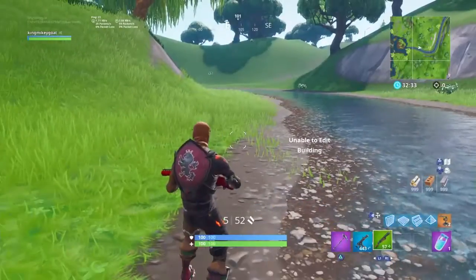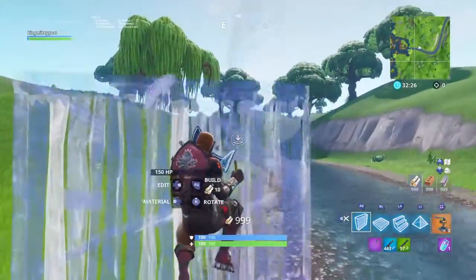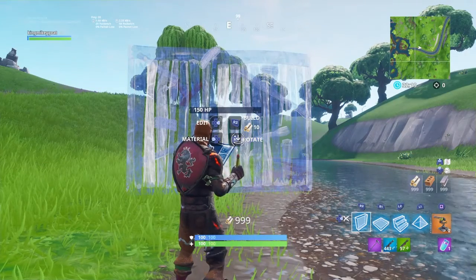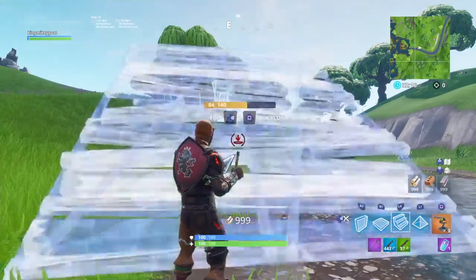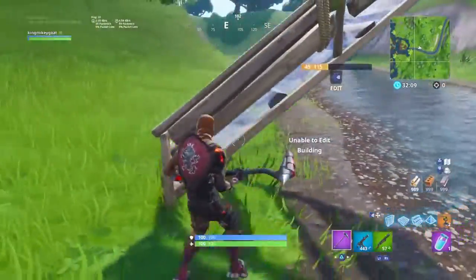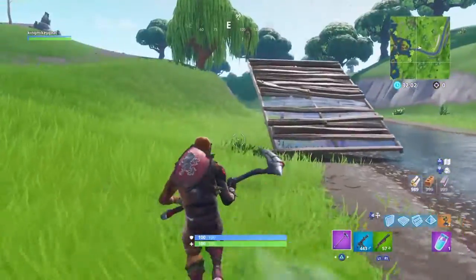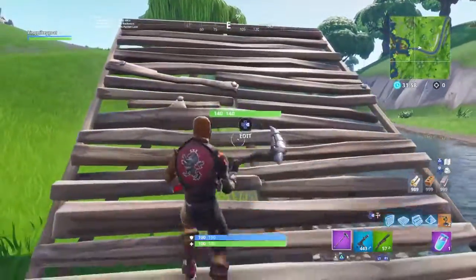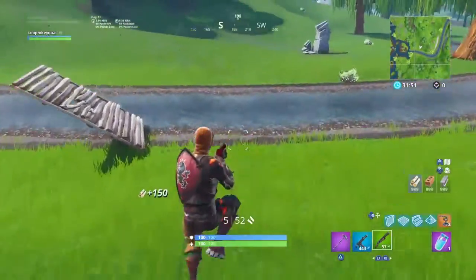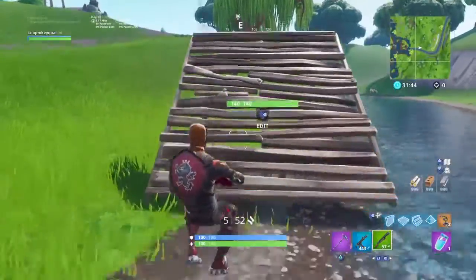Right here I'm going to show y'all how to do 90s. First, y'all are going to need at least some mats — you're going to need well over 500 mats, because your mats are about to be gone pretty quick. If you have 99 mats it's not going to last long. This thing chews up mats like it's nothing. So the first thing you're going to do is place a ramp.